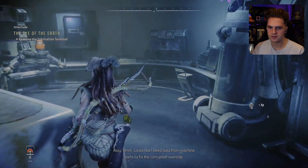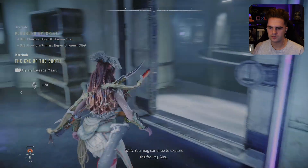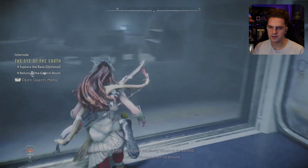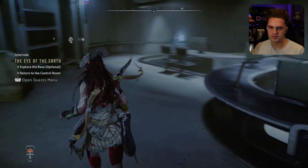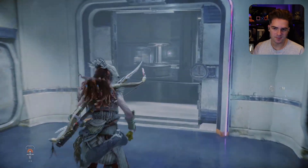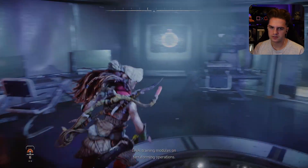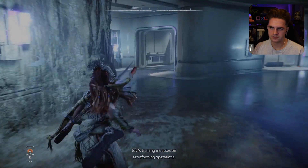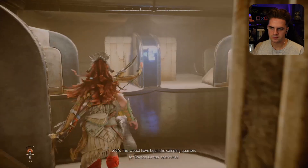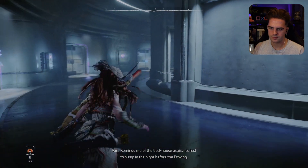Looks like I need data from machine parts to fix the corrupted override. My initialization is complete — you may continue to explore the facility, Aloy. I think that's good because going into a cauldron in itself is quite a task. This would have been an access point for advanced training modules on terraforming operations. I'm going to have a quick look around everywhere. This would have been the sleeping quarters for control center operatives. Reminds me of the bunkhouse aspirants had to sleep in the night before the Proving.